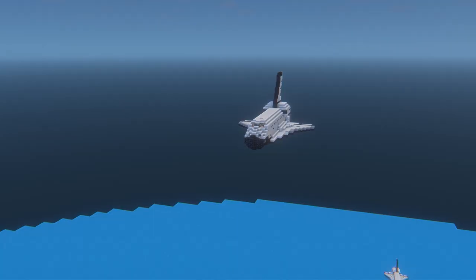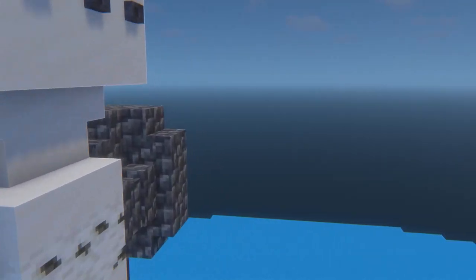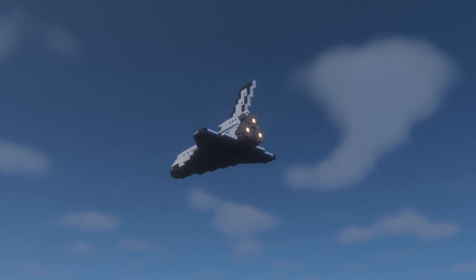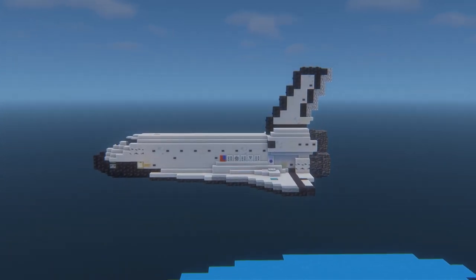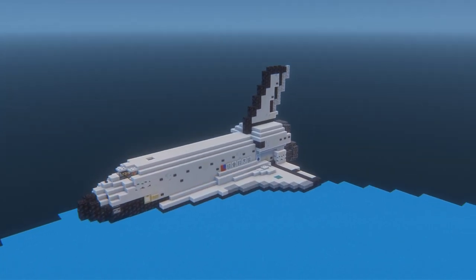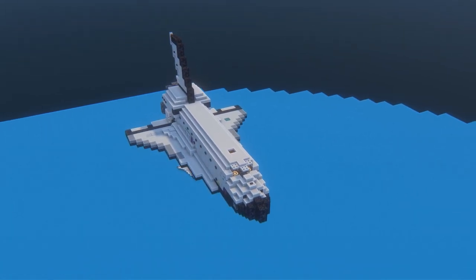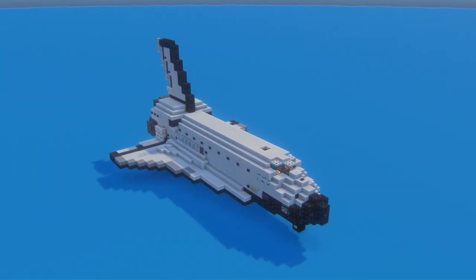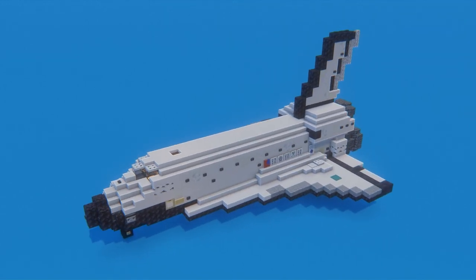Head up the ladders and we've got great views out of the space shuttle — that is the finished build. I've created another version of it just up in the air over here. I hope you've enjoyed the video; if you have please let me know in the comments and leave a like, it really does help the channel. The world download including the flying and the landed version is available to my patrons, so go and check that out if you'd like to support the channel. Thank you very much for watching and I will see you next time on ADCraft.